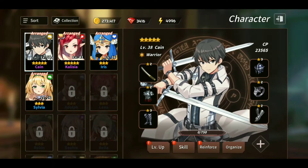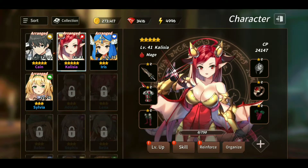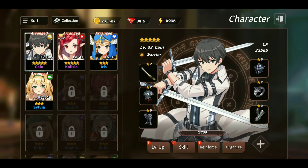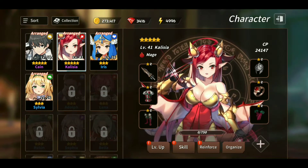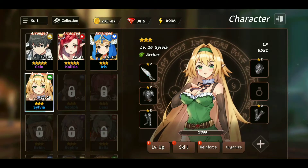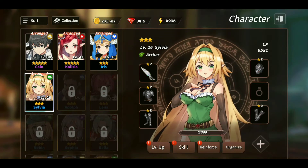My current heroes are Kane, Calicia, Iris, and Sylvia. Kane is my brawler — he goes out front, hacks and slashes, has quick speed, high health, high defense, and does a lot of damage. Calicia is my mage — very high damage, hangs out in the back, throws out meteors. Iris is my healer who stays in the back and constantly heals Kane. Sylvia is my archer who does decent ranged damage.